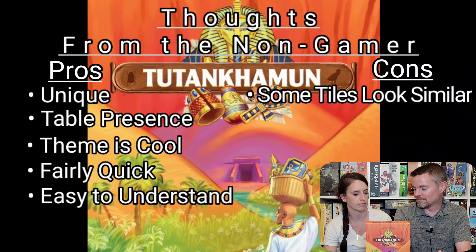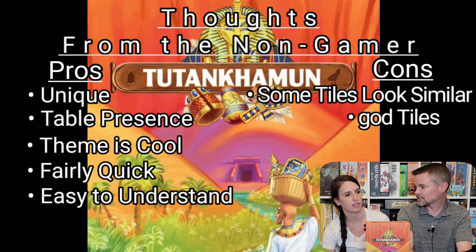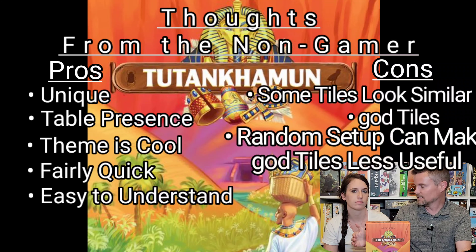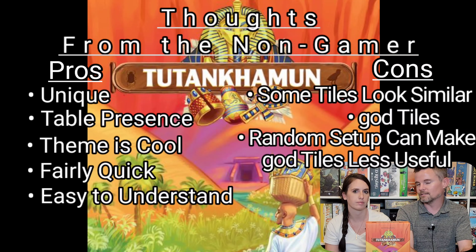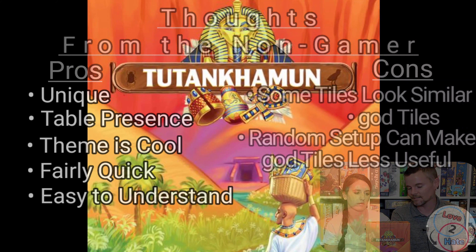I would also say the gods in this game can be a little bit hard to differentiate between, and you do have to reference that reference card quite a bit, just reminding yourself what each one does. And with those gods, a lot of times if they end up at the beginning of the Nile, they're kind of worthless — not really useful unless they're further along down the river. So that would be one small minor nitpick: the way you set it up, it's completely random how those tiles end up. And if they end up at the beginning, you're going to miss out on being able to use some of those god tiles.